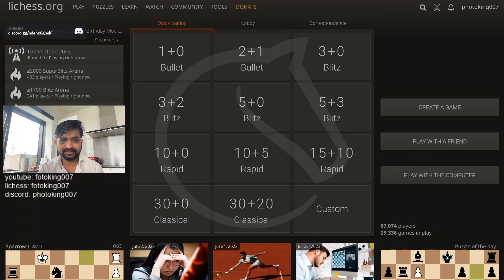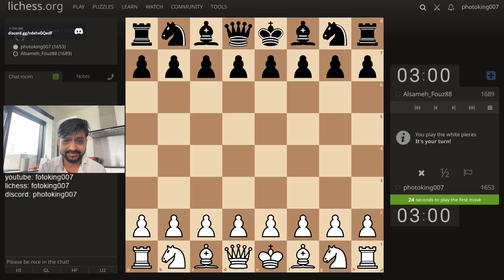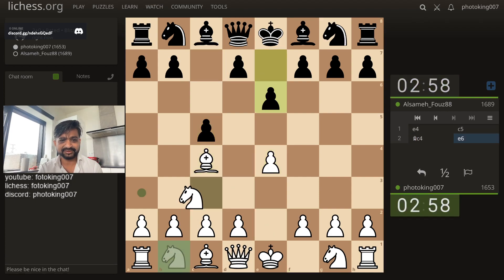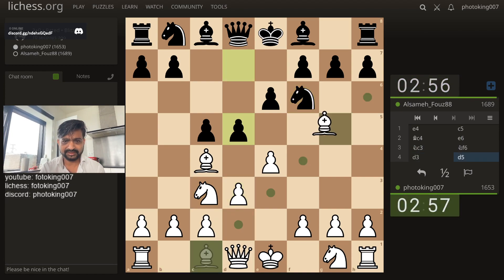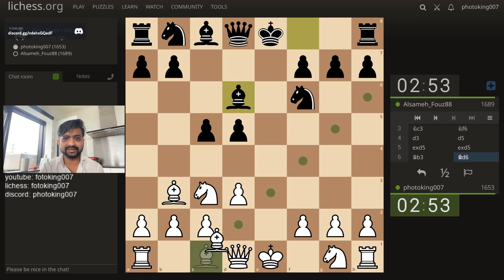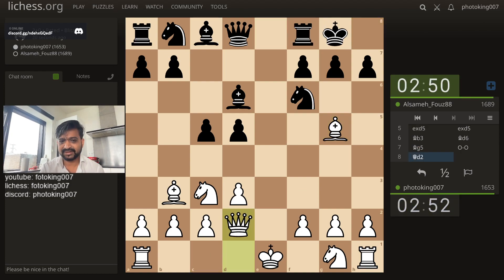Alright guys, race to 1700. So we are at 1650. If you haven't been to 1650, watch the other series. We'll just do bishop opening — a normally consistent opening. That's really important; important not to blunder. But move reasonably fast. Every move should be less than half a second, and then you are good.